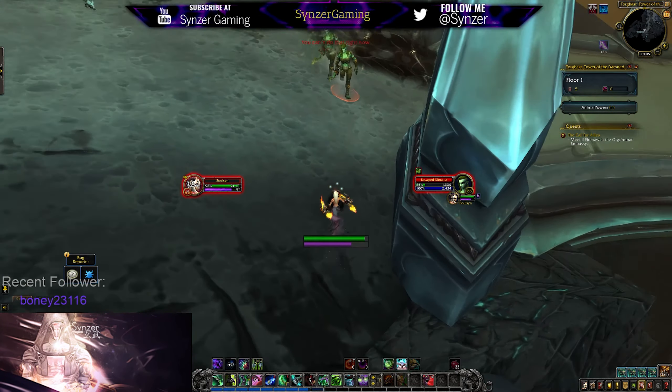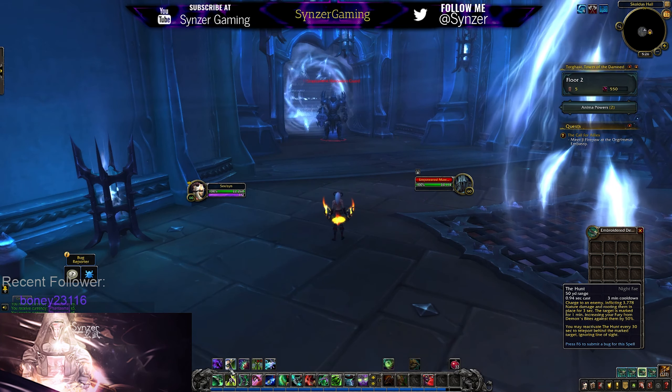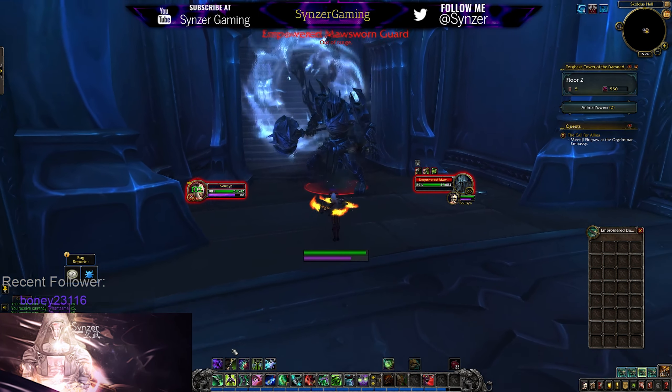So the Night Fae have a pretty cool single target ability called the Hunt. It'll mark the target for 1 minute on a 3 minute cooldown, and it increases the fury that your Demon's Bite does against them by 50%. And it'll let you teleport back to them once every 30 seconds, so basically you do it twice.